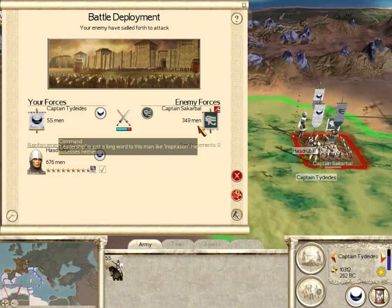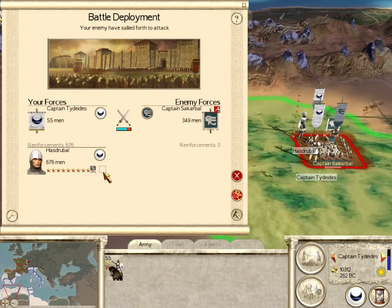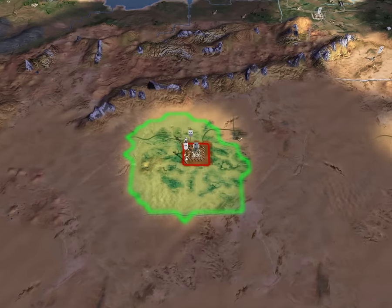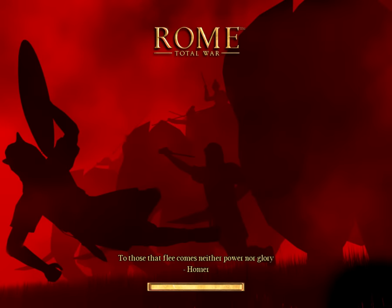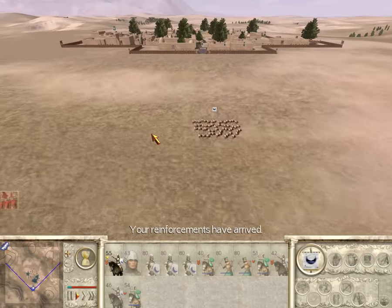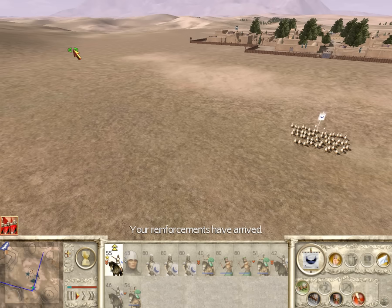I think this is the only battle — they did sally out. Two cavalry and three javelin men. Their infantry is so terrible they don't bother to recruit any. Three to one advantage.